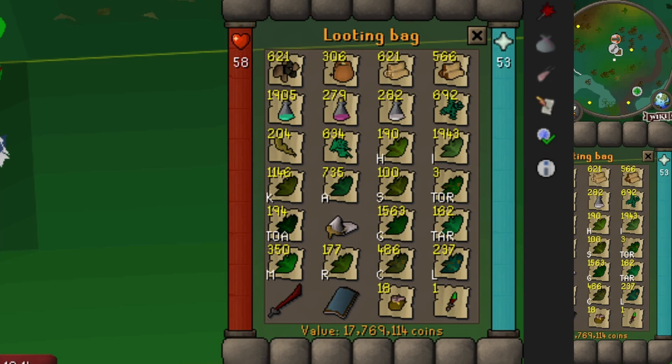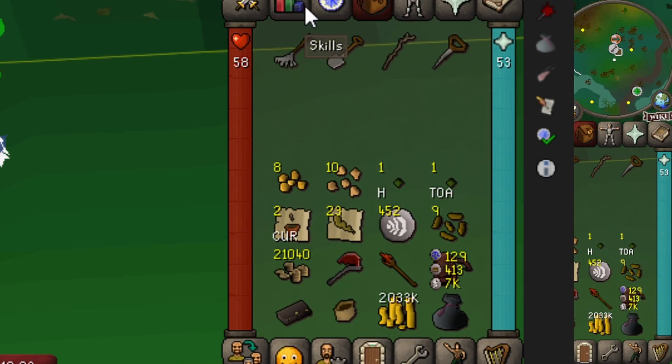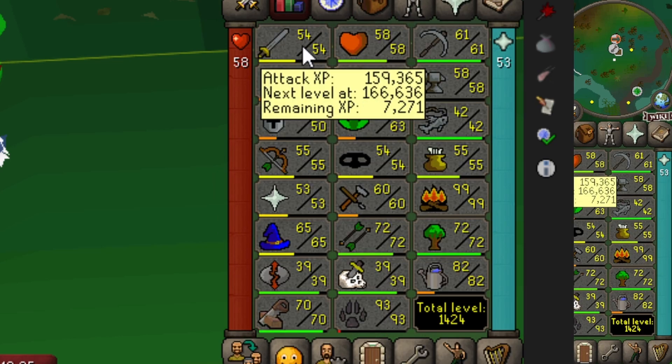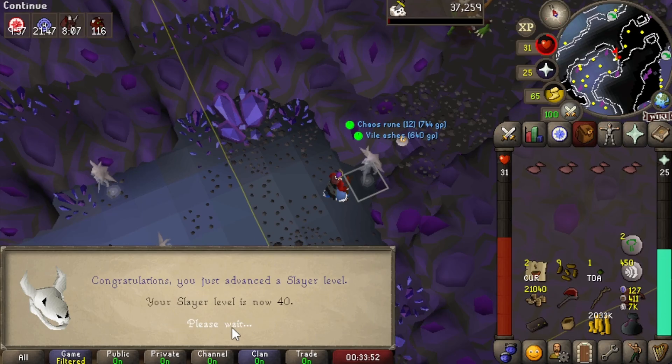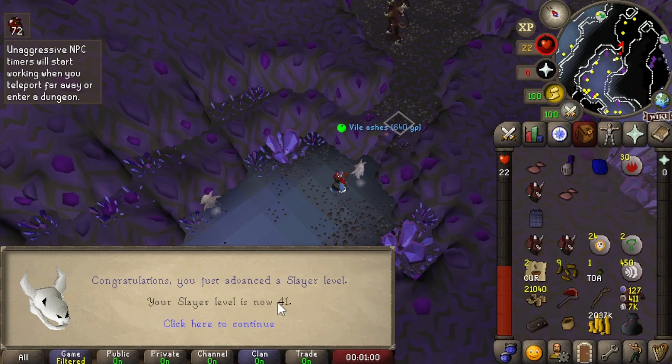Some things to notice in our inventory: we've got the de'Scimitar and the dragon dagger p++. What we're going to do is try to get our attack XP up to 60 so that we can wield those. We're going to continue with slayer essentially. Lesser demons is our task, so in between herb runs we can go kill lesser demons — 40 slayer, 41 slayer.